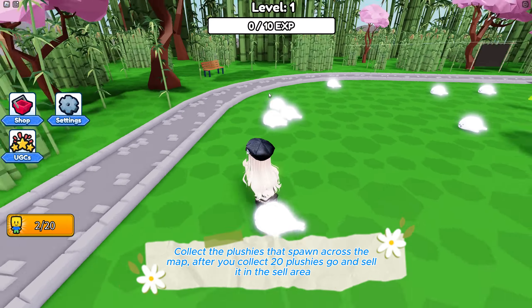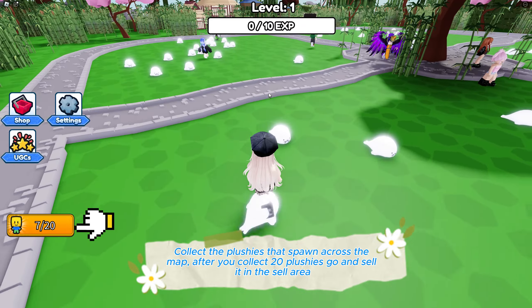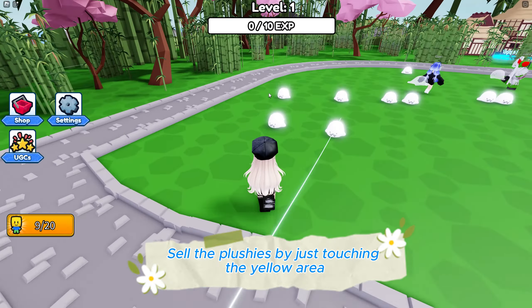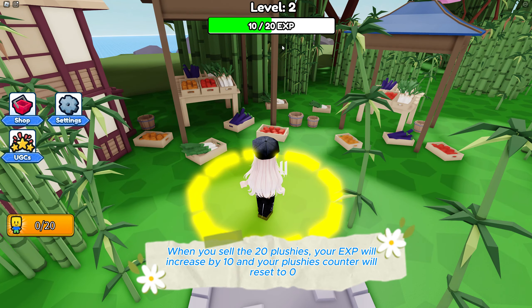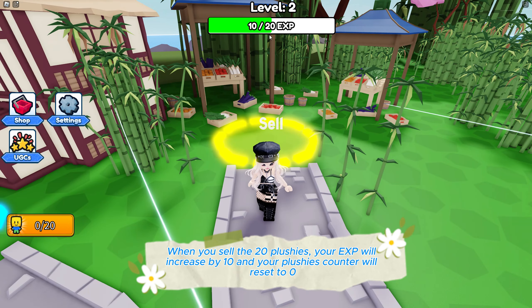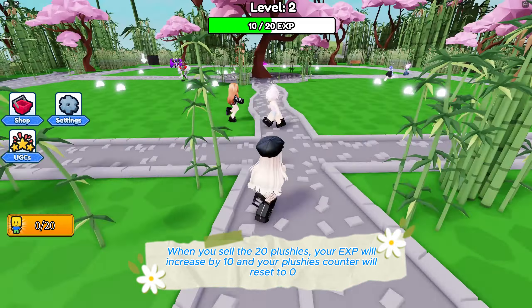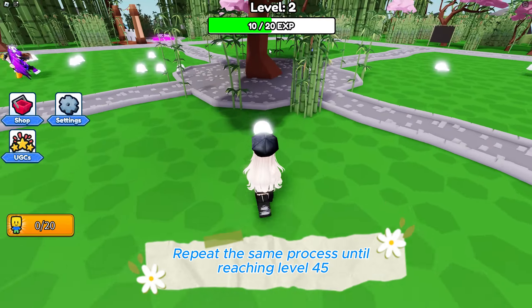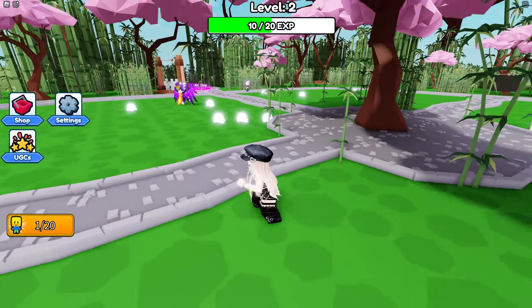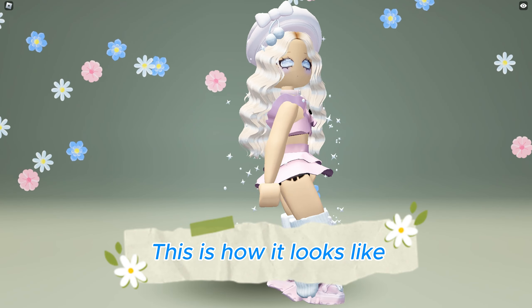Collect the plushies that spawn across the map. After you collect 20 plushies, go and sell them in the sell area by just touching the yellow area. When you sell the 20 plushies, your EXP will increase by 10 and your plushies counter will reset to zero. Repeat the same process until reaching level 45. This is how it looks like.